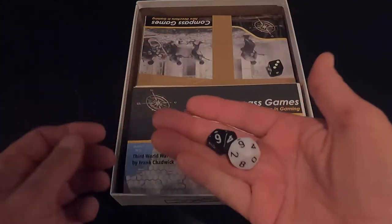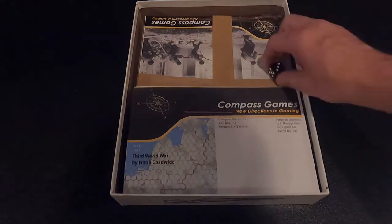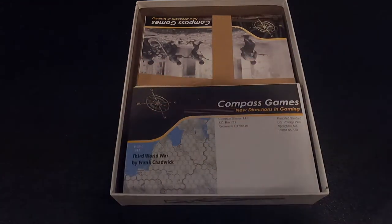Two 10-sided dice — a white and a black — and a six-sided black die. That's nice.